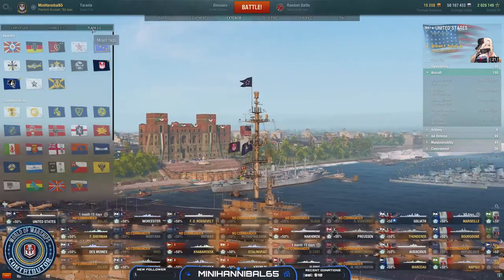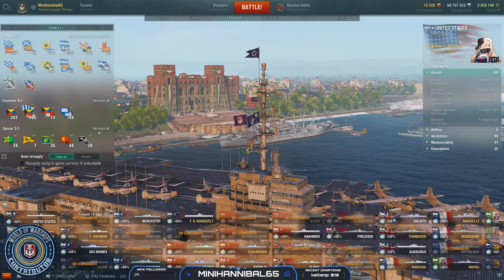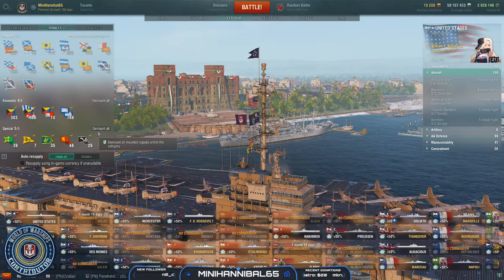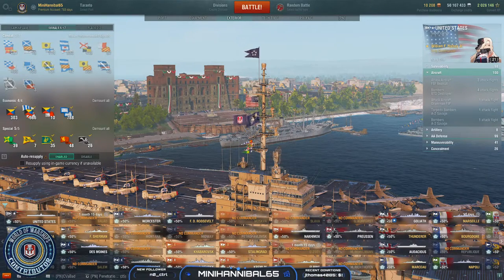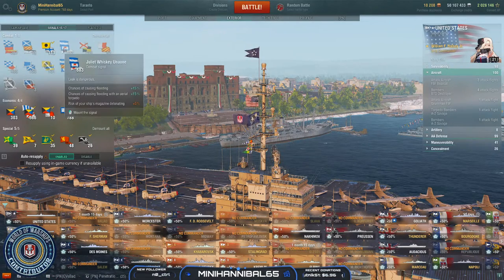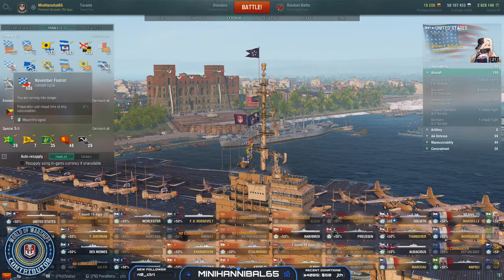Run whatever flags give you a bonus. For signals, run economics and specials because these ships make boatloads of credits. Any game where I get over 200,000 damage and a kill or two — which is a lot of games — I'm usually getting 1.1 to 1.5 million credits before service costs, coming out to about 800,000 to 1 million credits in profit. Move over Missouri, there's a new king in town.